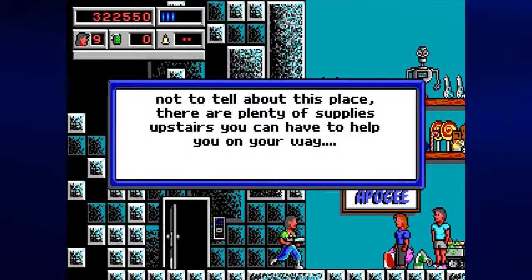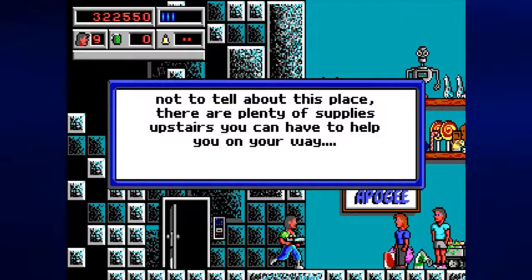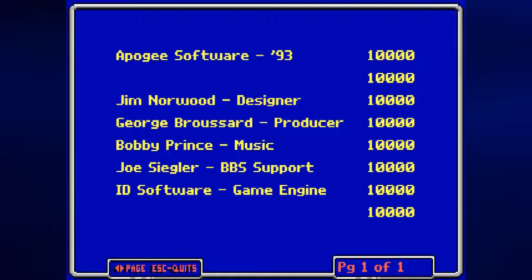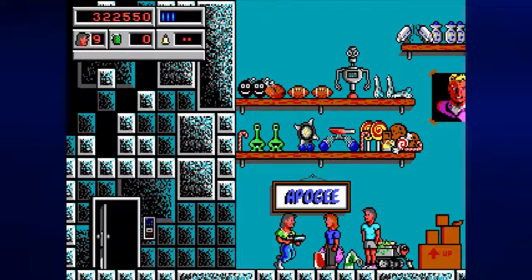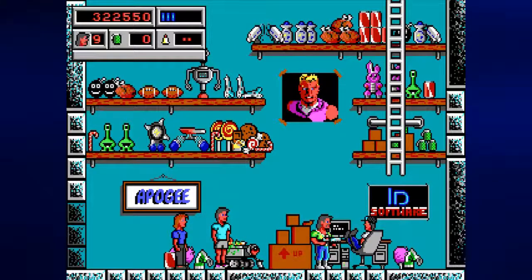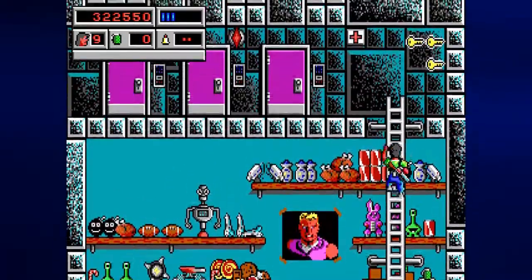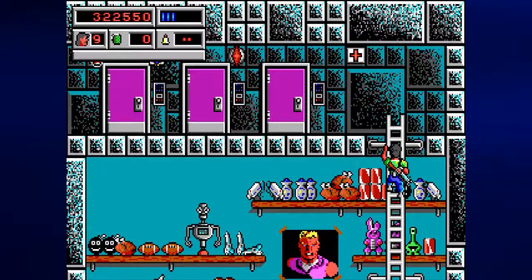If you promise not to tell about this place, there are plenty of supplies upstairs you can have to help you on your way. Jim Norwood and George Broussard put themselves in the game. Don't know who Scott is — probably somebody else who worked on the game. But this is the Secret Apogee id Software Room. You can see a whole bunch of references to Duke Nukem, Manderkeen. There's even a few grenades, a few enemies, a few pickups. There's even that little bouncy robot that we saw earlier. Don't know what those smiley bombs are for, but they've gotta be a reference to something.